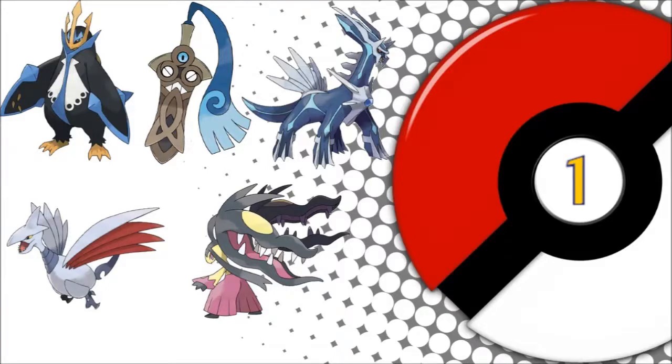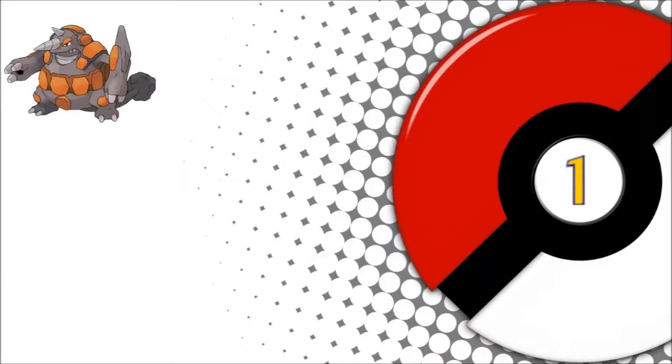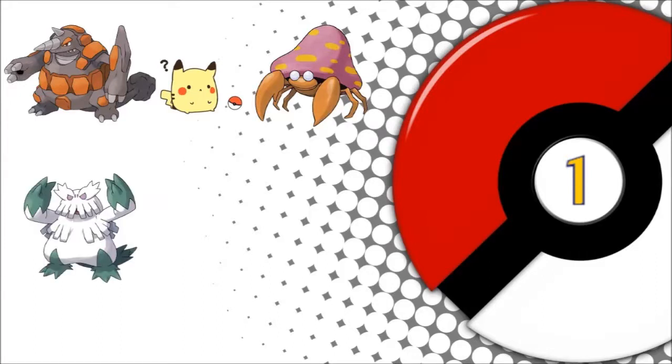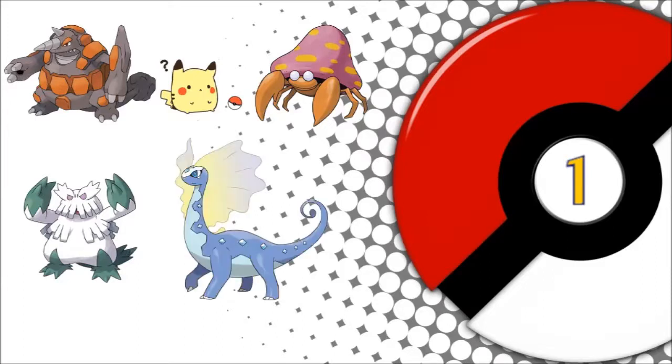The 5 worst, on the other hand, would be Ground Rock at number 5, Ice Bug at number 4, Grass Bug at number 3, Ice Grass at number 2, and poor old Rock Ice is statistically the worst typing out of all Pokemon.